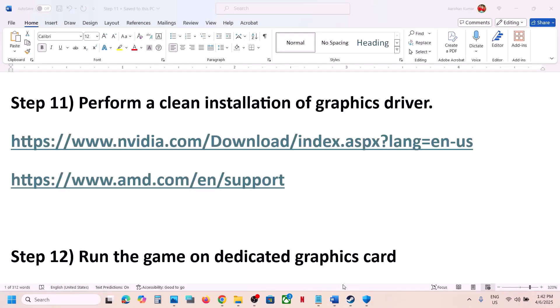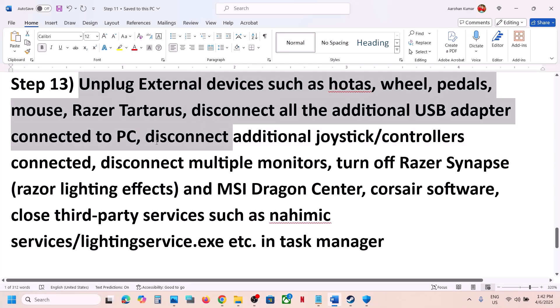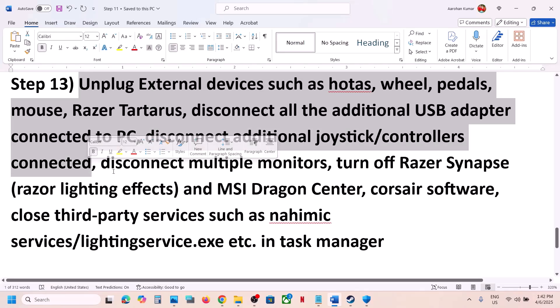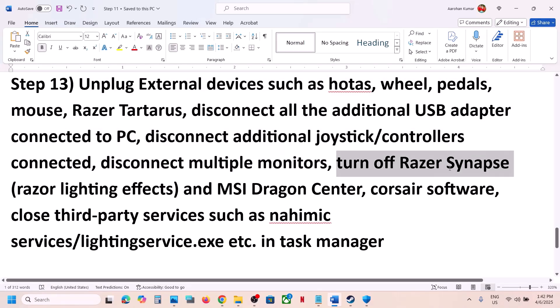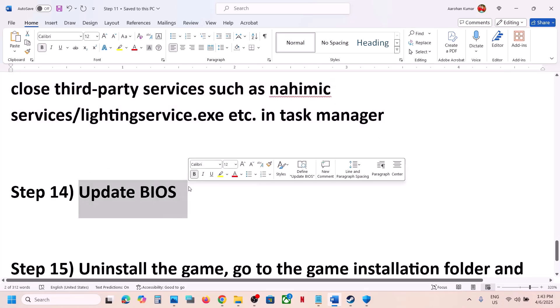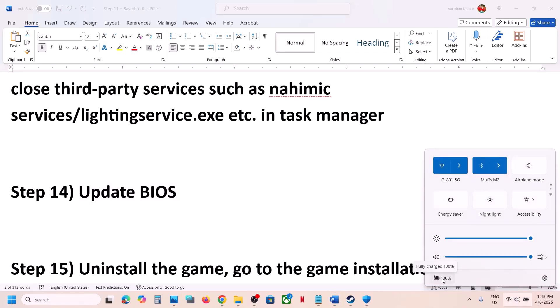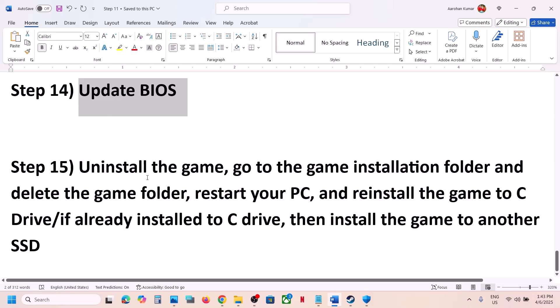Still not working? Unplug all external devices — HOTAS, wheels, paddles, USB adapters, extra controllers. If you have multiple monitors, try launching the game on a single monitor. Close any third-party services or applications you are not using. Also, update your BIOS — do not ignore this. Go to your system manufacturer's website, select your model number, and find the latest BIOS update. For laptops, make sure the battery is above 10% and the AC adapter is connected when updating BIOS. After the update, launch the game and check.